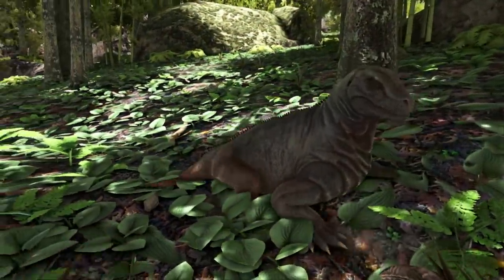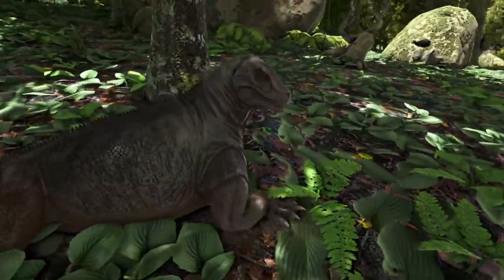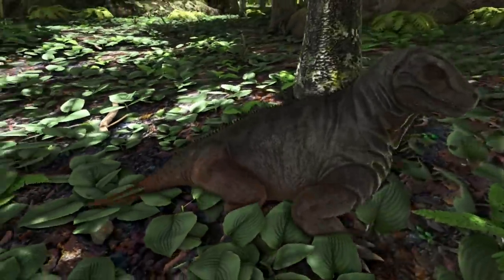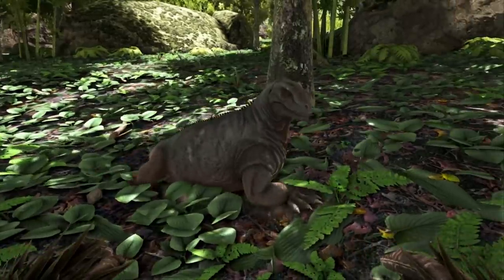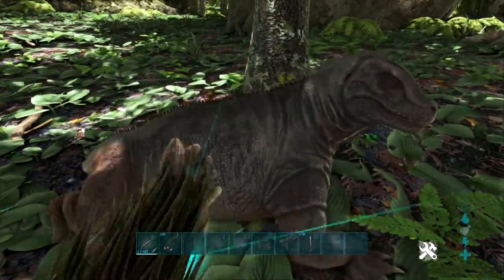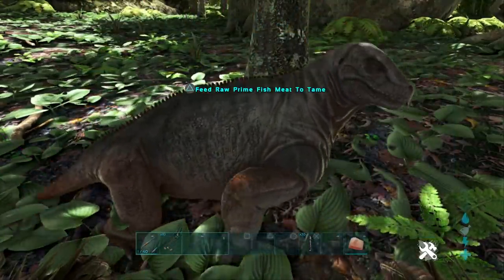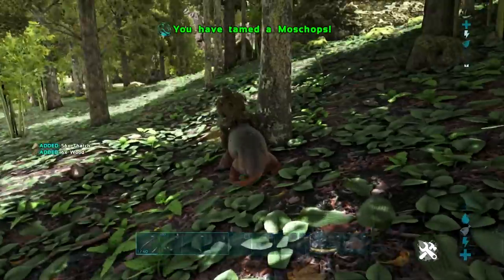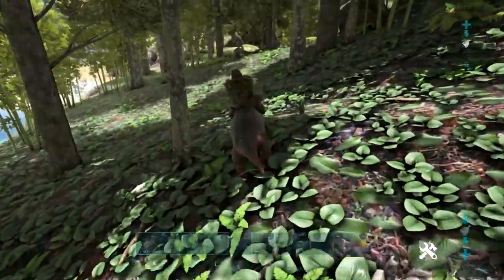Coming in at number 5 we have the Moschops — one adorable little dude. These guys are number 5 because they're technically not the easiest but not too difficult either. You simply need to feed them enough raw prime fish meat and raw prime meat to tame them up. This guy is amazing for gathering resources — organic polymer, rare flowers, rare mushrooms, all that sort of stuff. And since they recently updated him you can also ride him. You don't need to knock him out — just make sure you have enough of whatever he's after, mostly mejo berries, raw prime fish meat, or raw prime meat. Just like that, this guy is tamed up. That is why he is number 5.